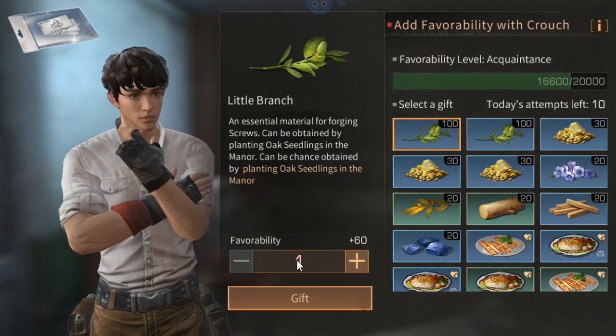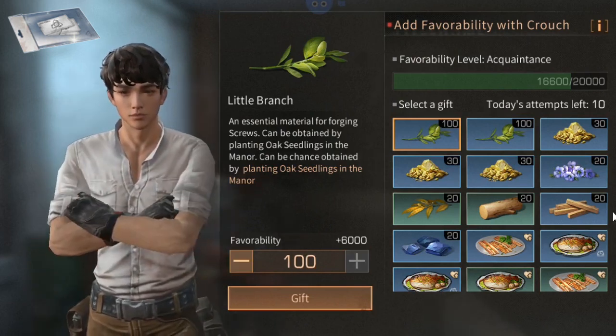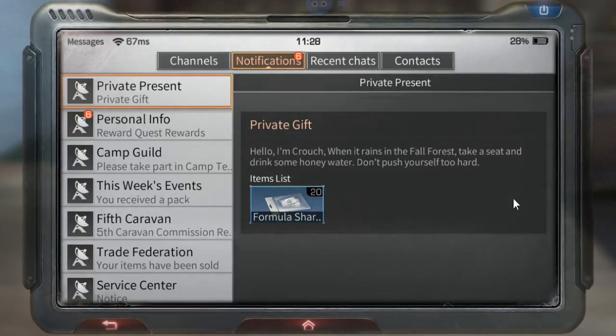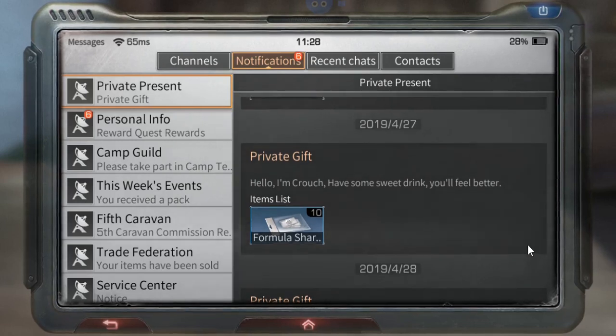As you can see, we'll try to reach 20,000 friendliness by giving 100 little branch. Now by looking at notifications you can see a private present from Crouch has been mailed to you — same as the previous NPCs that give formula shards mentioned before.